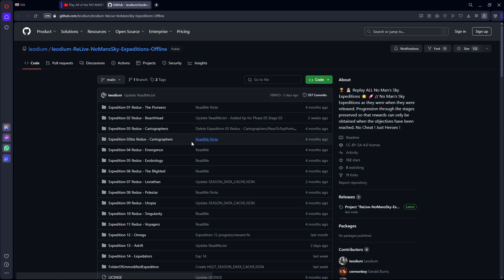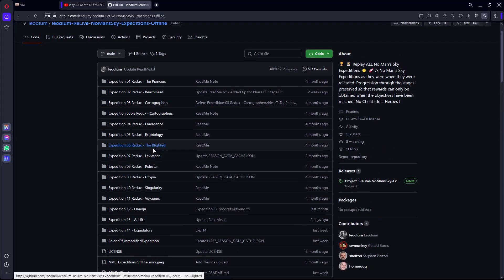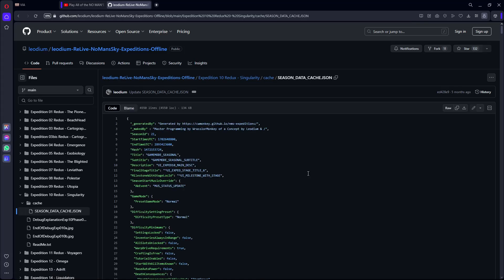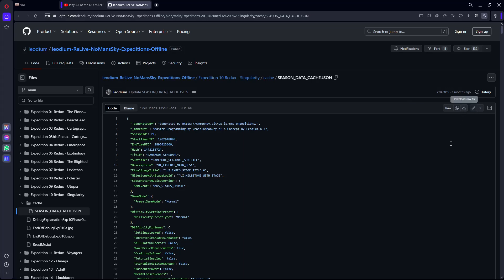Then what you want to do is go back and find whatever expedition you want to do. Let's say you want to do Singularity. You find the cache — Season data cache — and download it.